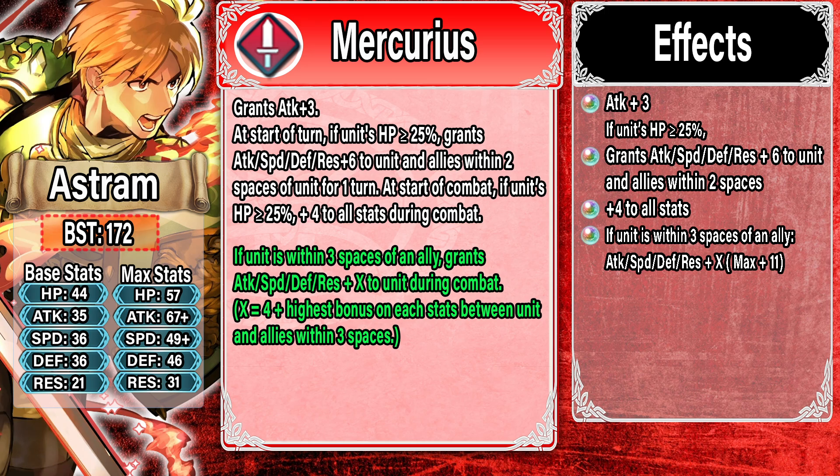So overall Astrum buffs his allies a bit and gets plus fourteen to all stats — and that's it. That's complete and utter garbage. Nowadays that's just not enough at all. There are basically no effects in this weapon — one minor support effect that's not even great because you can get buffs from everywhere nowadays. I feel really bad for any Astrum fans. I completely recommend just using the arcane sword — don't refine this Mercurius, don't waste your Dew. You are 100% better off with the arcane weapon. Very unfortunate, but that's the truth.